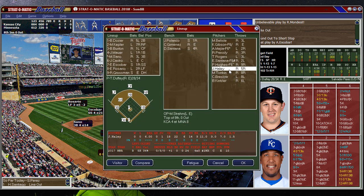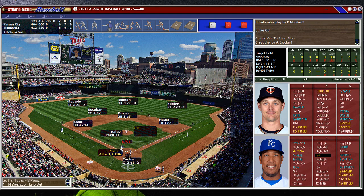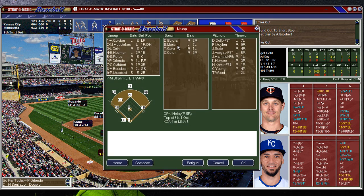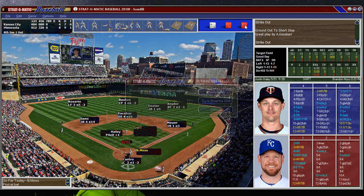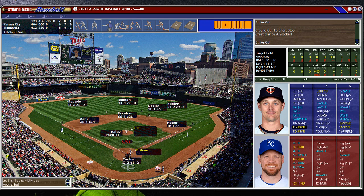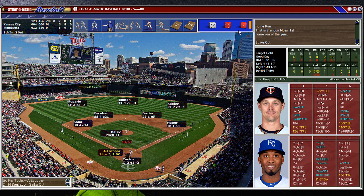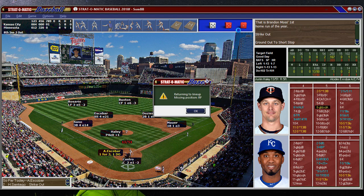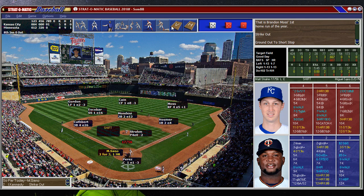We'll get someone else in here — how about Haley? Is four runs enough for this guy? Orlando. How about bringing Moss — make things interesting. He just got cut, by the way. Gone — 8-5. Cuthbert strikes out. Escobar grounds out. Bring in Moss to play some shaky right field.